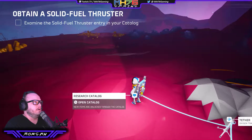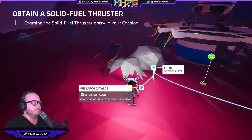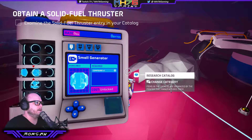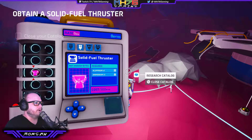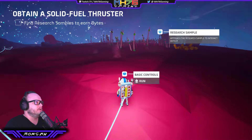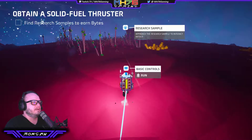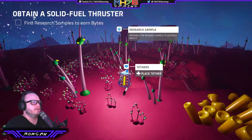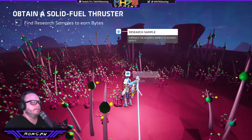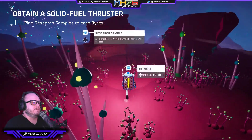Now we need to examine the solid fuel thruster in our catalogue. Let's open the research catalogue. Tethers... that's a small printer... that's a canister... small generator. Right button tabs over. And this is our solid fuel thruster. Cost is 500 bytes though. Requires aluminium and ammonium. Close out of there. Find research samples to earn bytes. Let's head to the icon over here, dropping some tethers as we go. And if we run out of tethers, we just build a new stack.